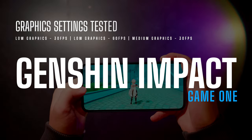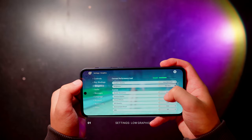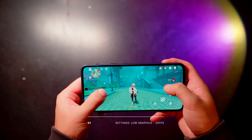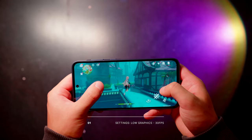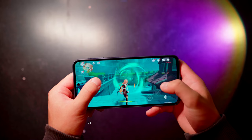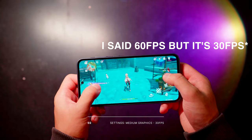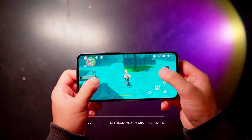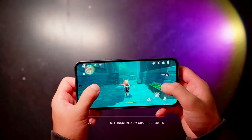Starting with Genshin Impact, I tested the game at several different settings to see how far we can push the A35. Genshin Impact is one of the most intensive mobile games available, so this will be a good indicator for the A35's capabilities. By default, the graphics are set to low with a max frame rate of 30 — at these settings, performance is very smooth with no lag or frame drops. Changing the frame rate to 60 with medium graphics shows the overclock warning, but performance and frame rate remained smooth with no drops. Animation and character movements stayed fluid, though the phone started to heat up a considerable amount.